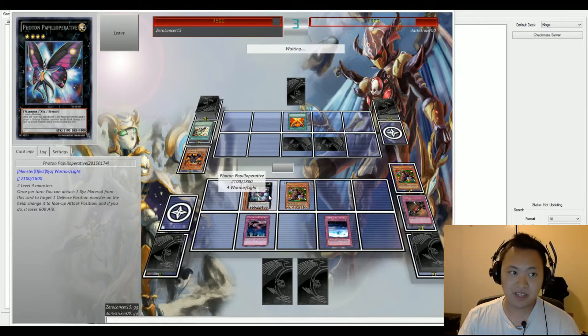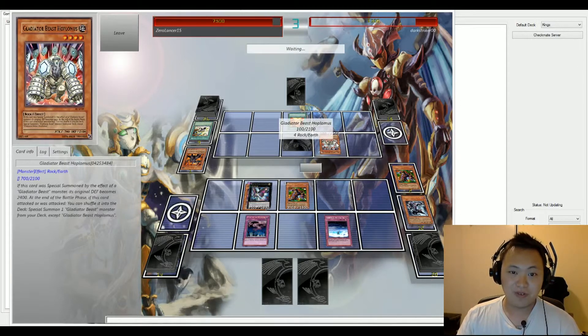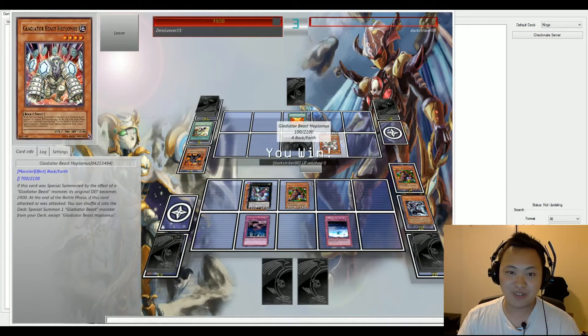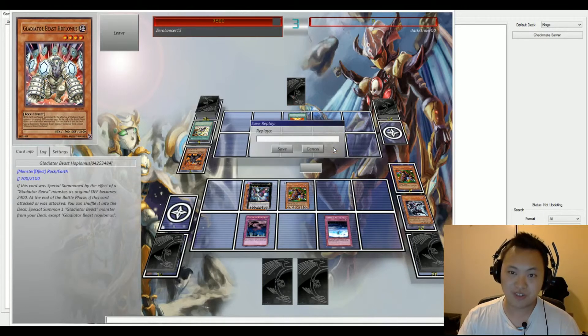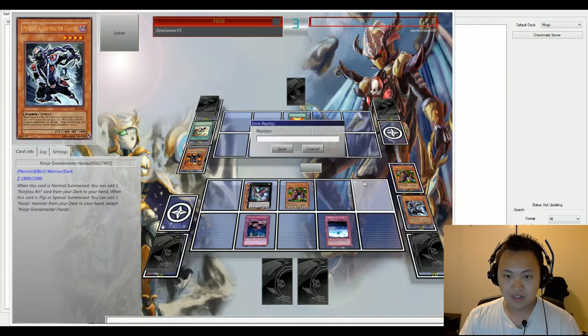Photon Butterfly is summoned to the field, activating his effect — that's going to flip face up in attack mode Spider Beast Ultimus, and that's going to be a 600 drop. The attack from Strike Ninja deals 1600 life points taken away from Dark Striker and he loses the duel. It was a very short duel, but it's good to see the ninja deck, so I'll probably keep this video — it's just good to see it.